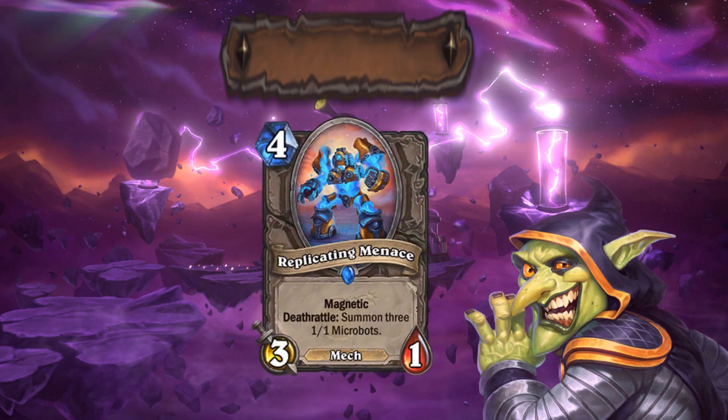Replicating Menace is the first new mech for this batch. Seems a bit expensive for a 4 mana 3-1, but the Deathrattle makes sure you stick a mech on the next turn, so it might be usable. The curse has been lifted. 3 stars for this one. I'm not sure if it will see too much play, but it might not be as bad as most people think.